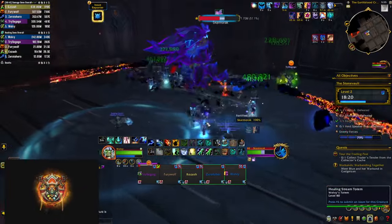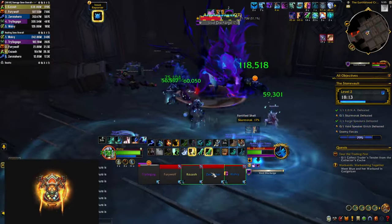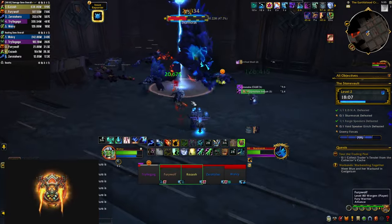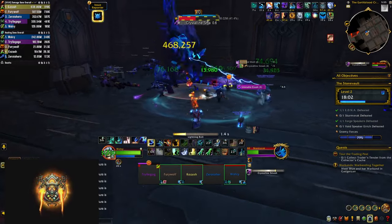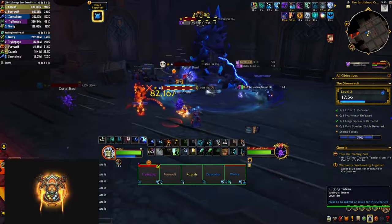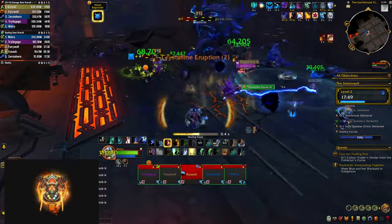You need that buff for his next mechanic, Fortified Shell, which puts a huge shield on him — increased for each crystal you haven't killed up to this point. While the shield holds, everybody is taking pulsing AOE damage that increases with each subsequent tick. Soaking the black orbs helps here, but keep in mind that each stack also does stacking damage to you, so you need to find a good balance of how many orbs you want to soak. After you burst through the shield, he goes back to summoning crystals and everything repeats until you kill him.